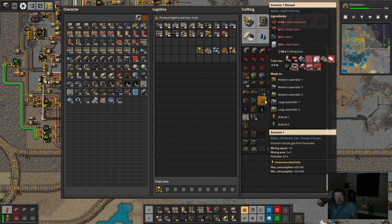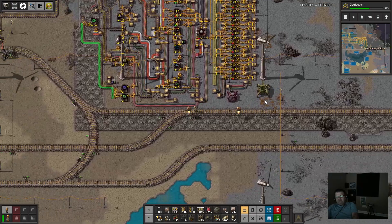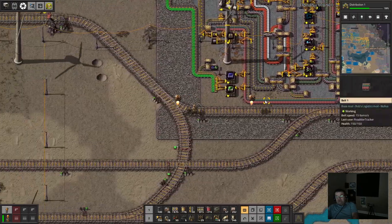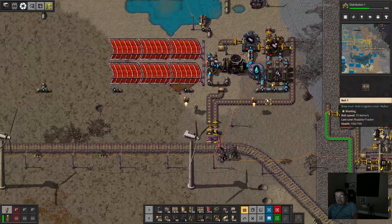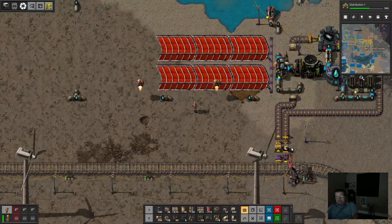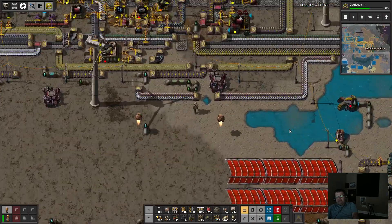The recipe needs: extractor, refractory brick, relief valve, wells, and steel sheets. Wells we're definitely going to be importing from our other well generation site — we don't need a ton of wells, so that makes perfect sense. 292 — that's not bad.